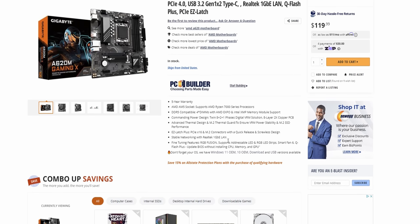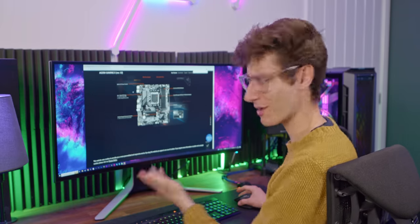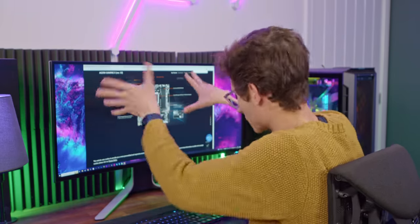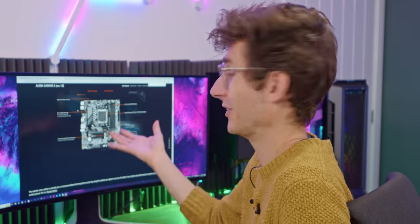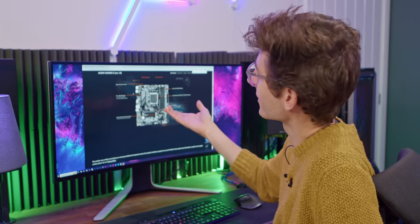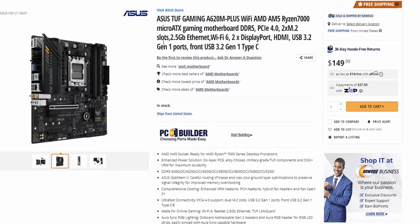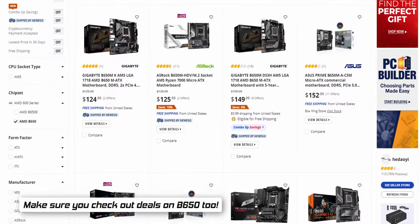It should support the higher-end CPUs as well. You do have an eight-pin on the top of the board, so no crazy overclocking, but realistically for the 65-watt CPU we're going to use, that's not an issue. If you wanted to spend a little more, there's an Asus TUF at $150, but this is the budget build, so we're going to add the A620M to our basket. That does mean going for a smaller micro ATX chassis.